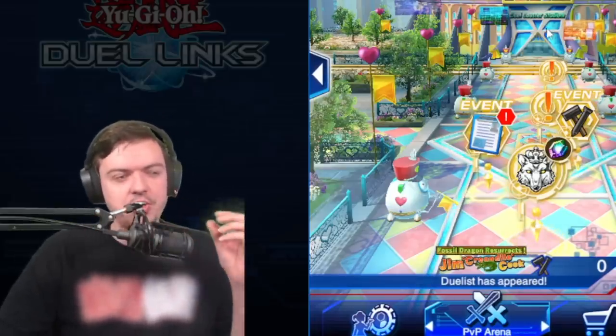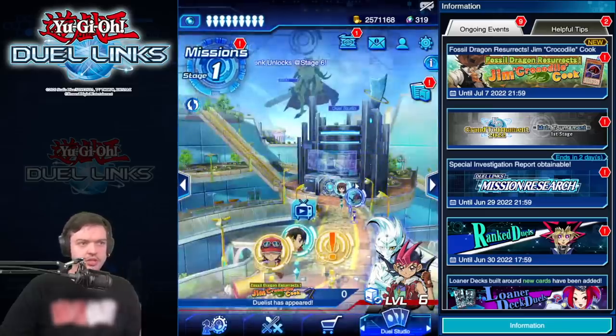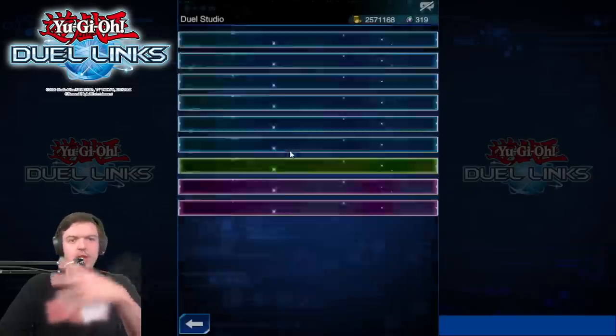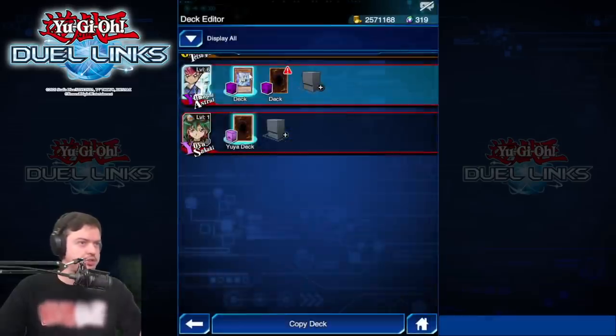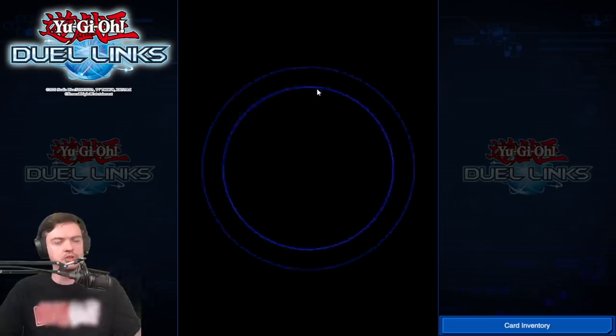A good place to start is to actually get the structure decks. So what we're going to do today is use those structure decks that are featured in the game right now. And again, if you look at my screen, this is what we run — this is basically called Brave Hope, which runs the Utopia engine.